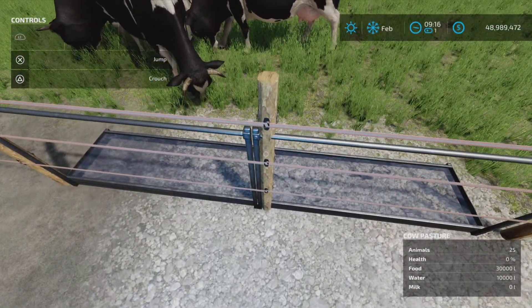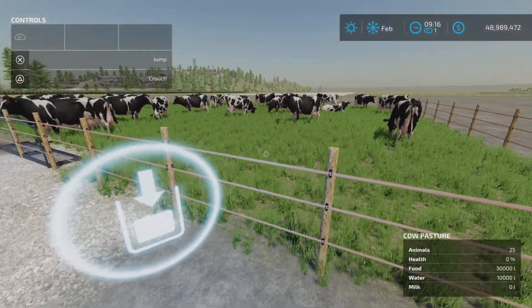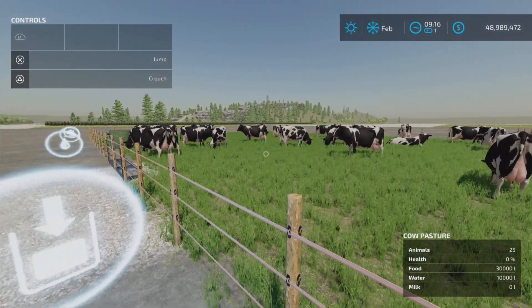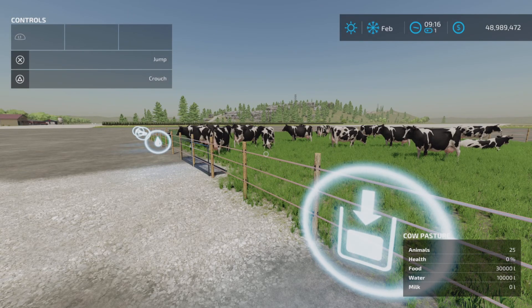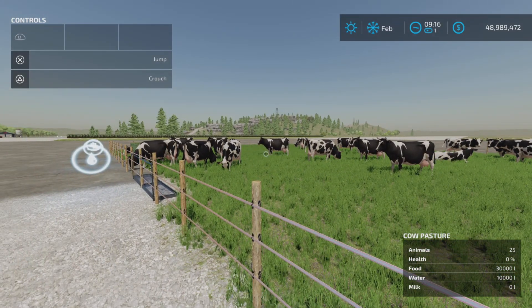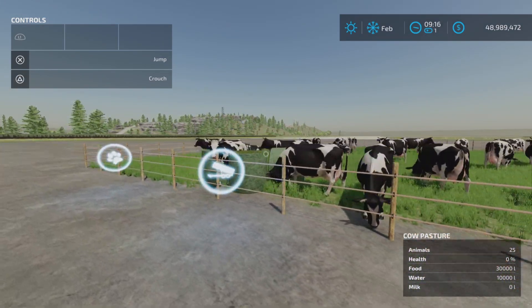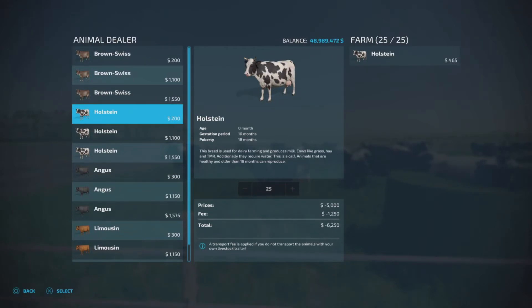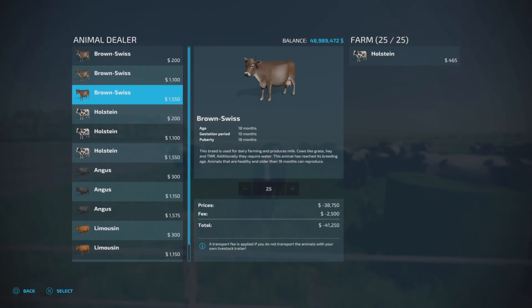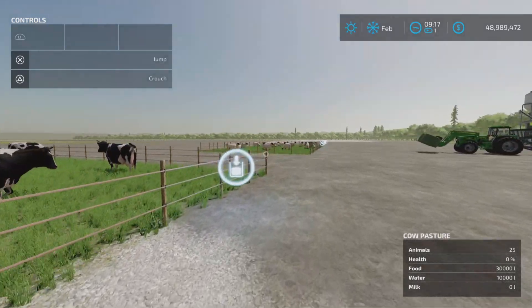You also have to supply water, which goes in here. Milk is produced if you have the right kind of cows — specifically a Holstein or a Brown Swiss. You need one of those breeds to produce milk.